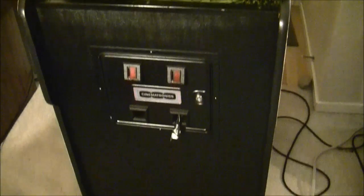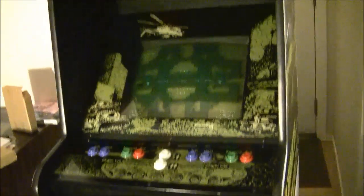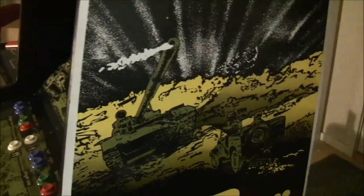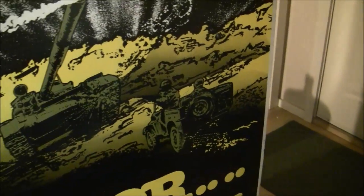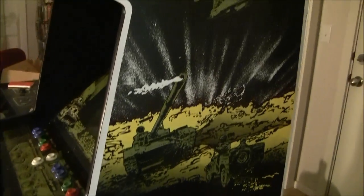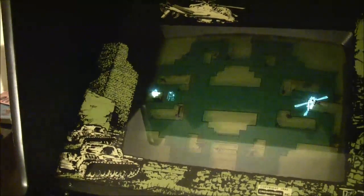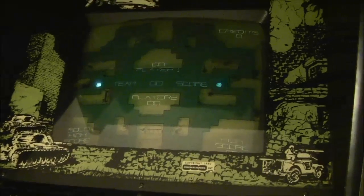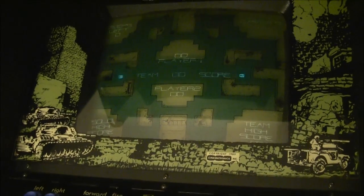I'll just show you the quick view of the cab. The sight art is pretty neat on this one. You've got the explosion in the helicopter there. Scroll down and you'll see the tank and your Jeep — a representation of your Jeep. You've got Armor Attack. And here's the bezel. You can see, in the light here, you can see the ruined city — the destroyed city on the bezel there — and your Jeep and the tank down at the bottom.